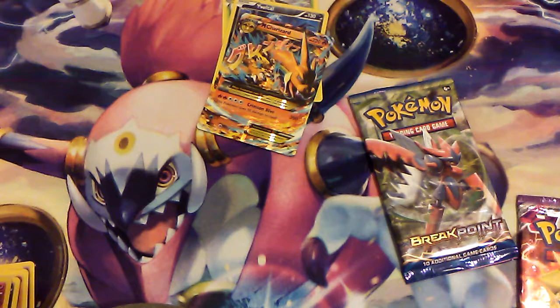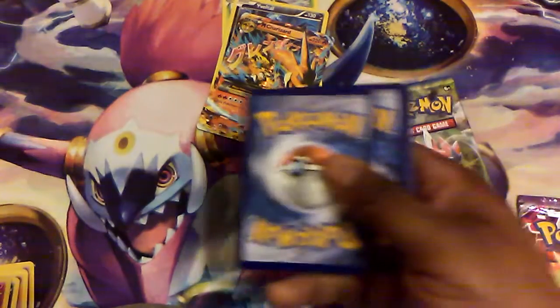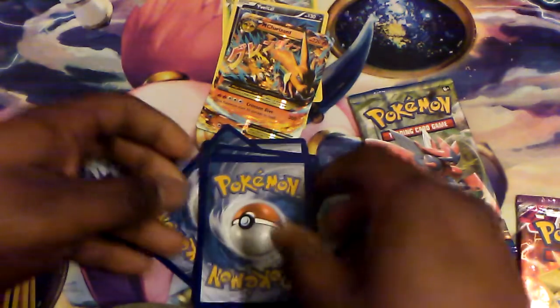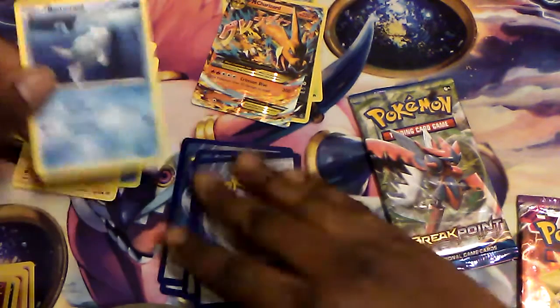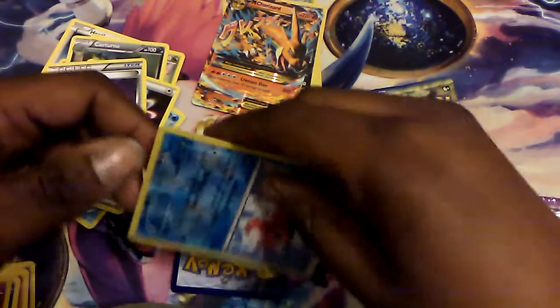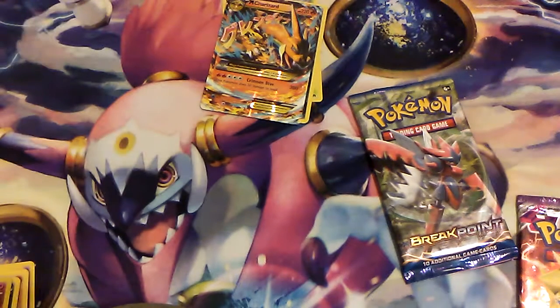Too bad this next pack might ruin it. Pop that off — there's a code card for those of you who are interested. With Crimson Dive — that's not like what Charizard uses in the anime. Remoraid, Hoothoot, Pikachu, Remoraid, Axew, Cacturn, Rainbow Energy, and a Heavy Ball. The reverse of the pack is a Seaking, and the rare is a regular Rare Staraptor. We can't be mad — we did a good streak of three.